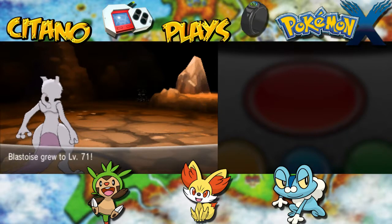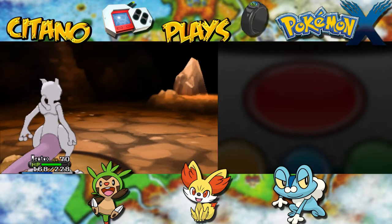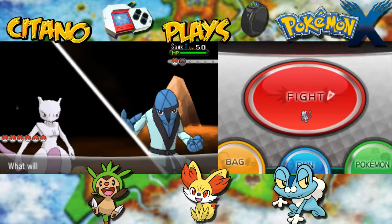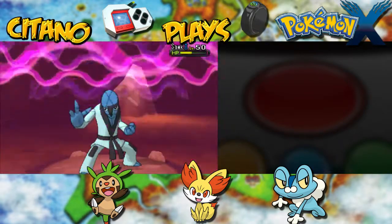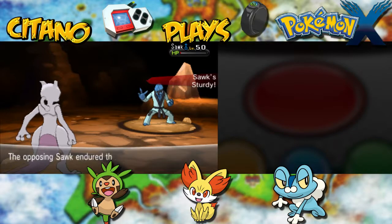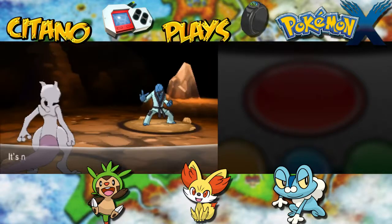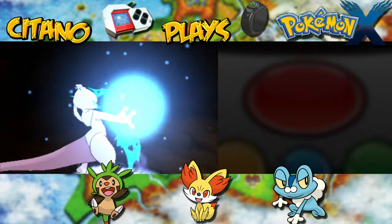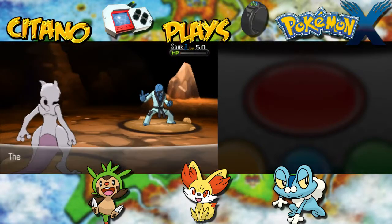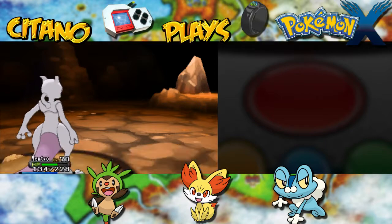That's a mighty blast for sure. Blastoise level 71. Next up will be Sawk — he's a pure Fighting type, so I'll hit him with a Psychic-type move to make this quick and simple. But he has Sturdy so he will survive. He uses Close Combat — a powerful Fighting move, not much damage on Mewtwo though because Mewtwo is resistant to Fighting. Stats will go down for him. We finish him with a fighting move of our own. Power-Up Punch on Sawk — and that's going to kill him. He goes down.